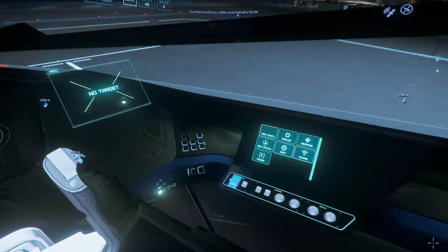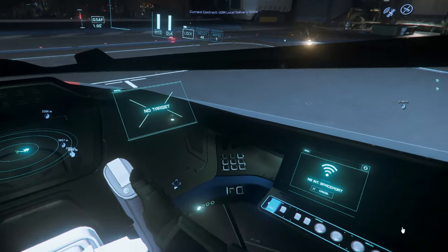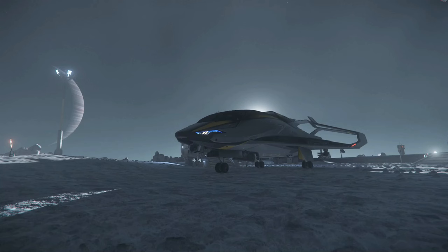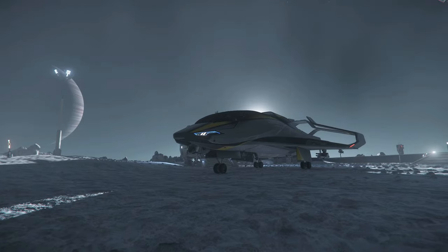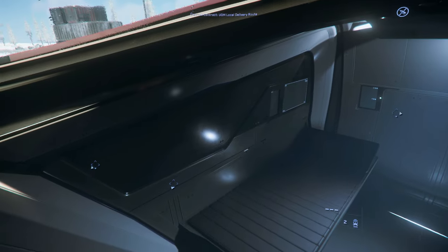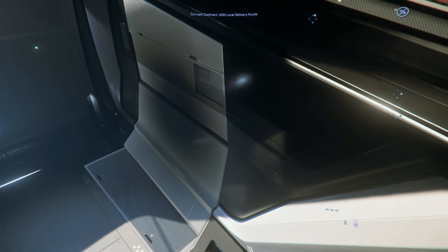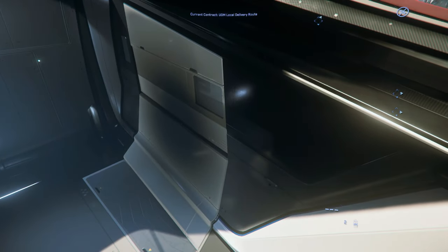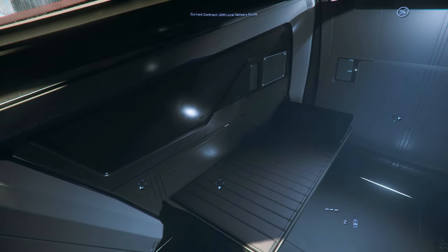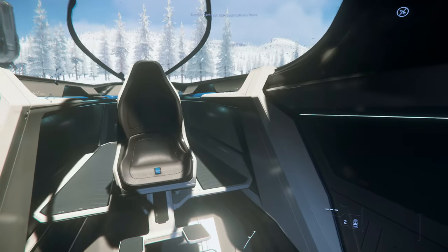Cockpit-wise, I do like having one or two built-in MFDs in addition to the holographic ones — I think they look cooler and feel better to operate. But in general, I think the 315P has a little more luxury feel to the cockpit. In fact, the whole interior seemed to be missing a little bling for an Origin ship. If it needs to be sparse on amenities, I'd like it to have some RGB lighting or wood trim — something that makes it feel expensive, even though it's the bottom tier of the Origin ships.